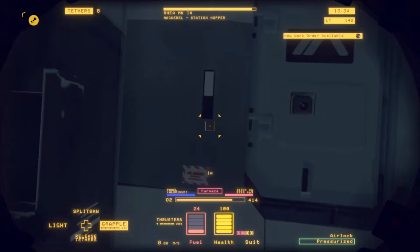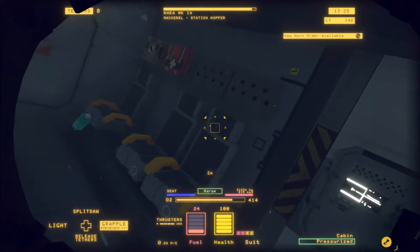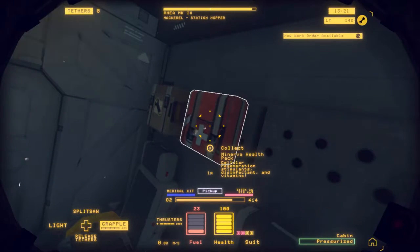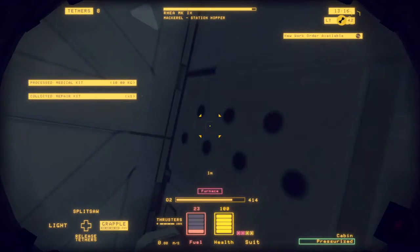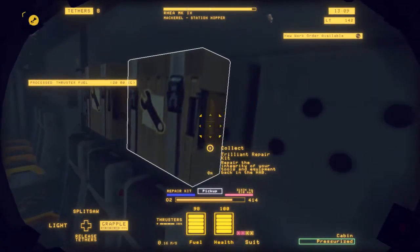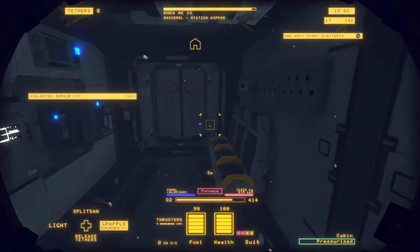Quite often I find these ships with a ton of thruster fuel that I never use. And of course, since I need thruster fuel, there isn't a scrap of it in here. Pick up that medical kit. Repair kit. Oh, there is thruster fuel! There we go, we don't have to go back. Fuel levels restored. Repair kit. Repair kit. And we've got O2 there for when we need it a little bit later on.